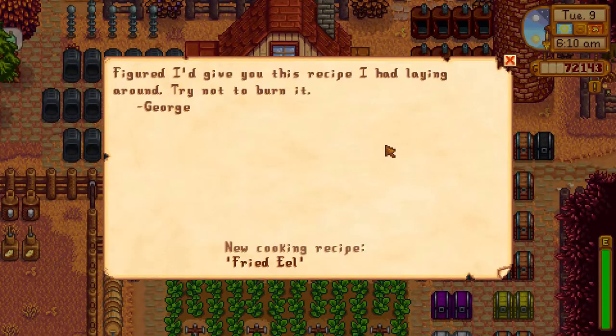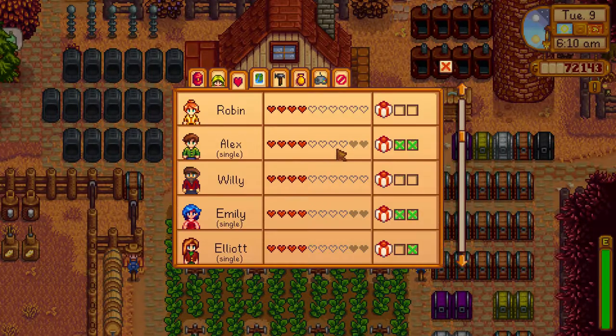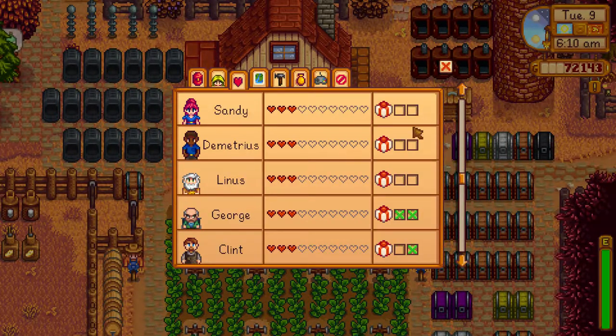To get the fried eel recipe, you have to befriend George the old guy and get at least three hearts of happiness with him. He will then mail you the recipe for fried eel, which is a really good recipe to have — but it's hard to make because it requires an eel.